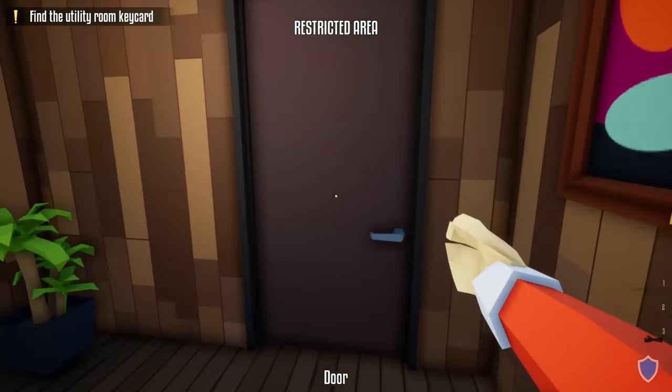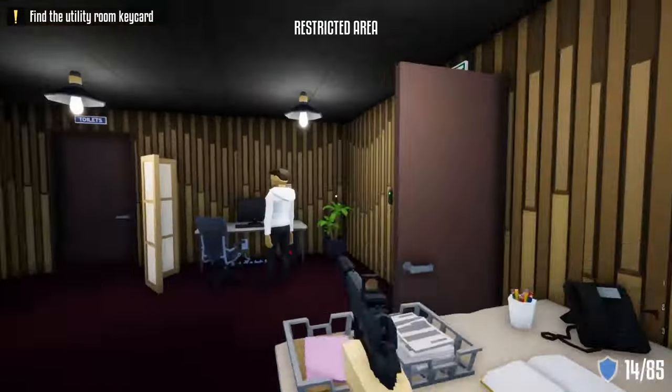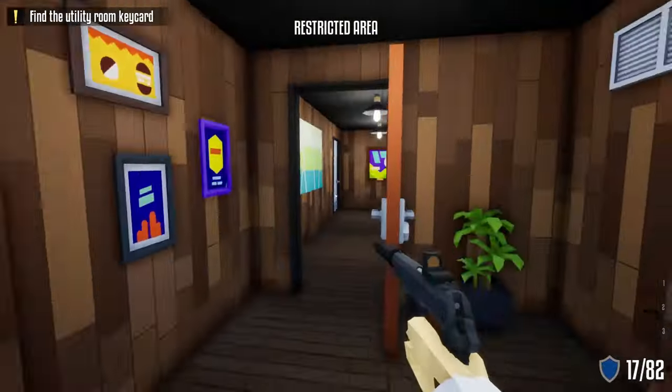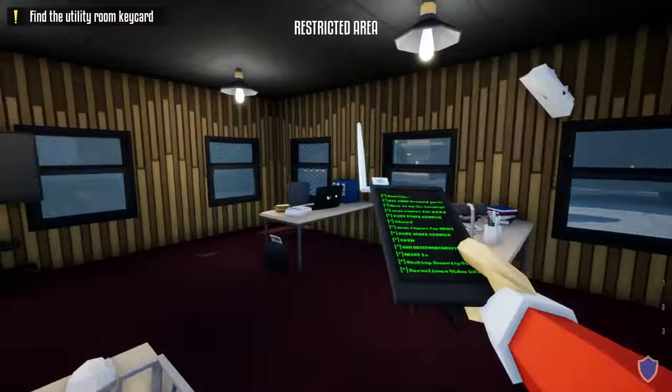I'm doing this by myself and you can see how quick it's taking. Make sure the camera is all the way to the left when you shoot it — no guard will be alerted. And if there is one, you can shoot him. The pager is on the left side of that door.